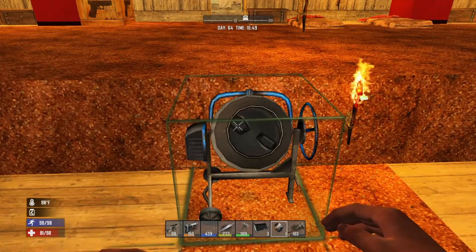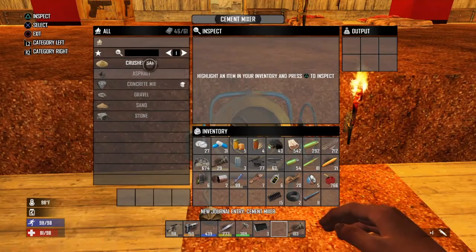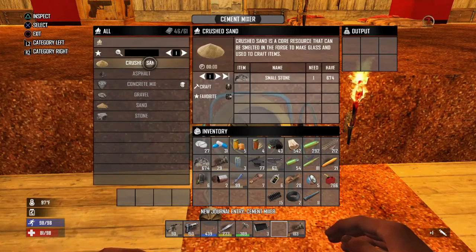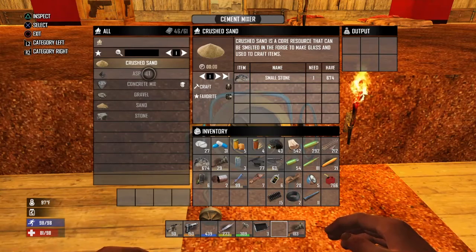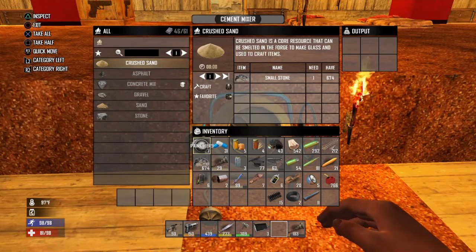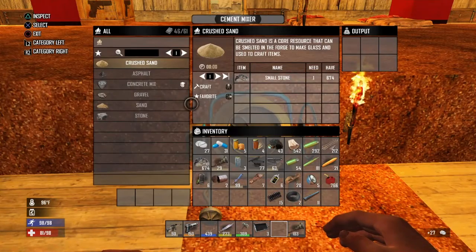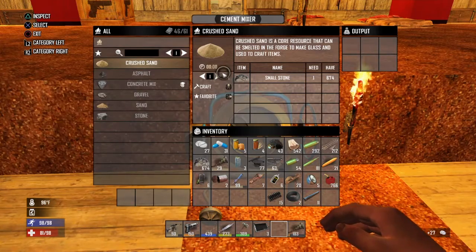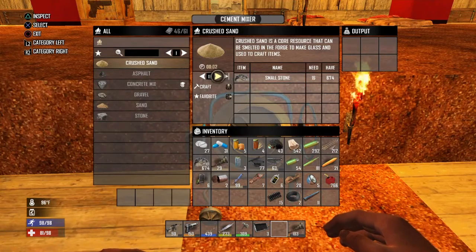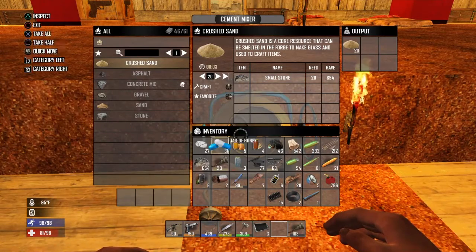Triangle to use. You can go in and see it makes crushed sand. Asphalt — you take your small stone and it'll crush it into crushed sand, which is good for making cement, which in turn makes concrete mix. Let's make just a little bit of sand to show you how it works. It doesn't take that long to make a pretty good bit of sand. The mixer is pretty quick — it's a manufacturing capability. You can see it just spits the stuff out.